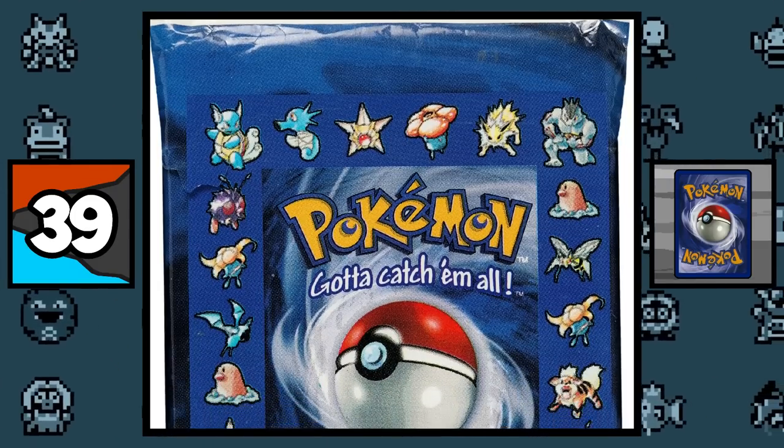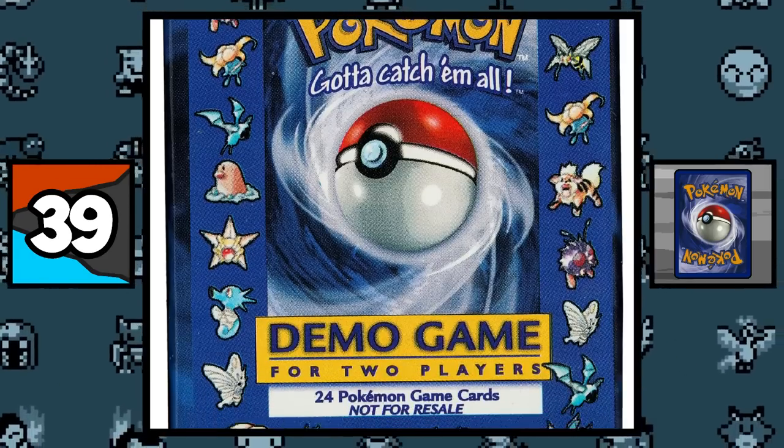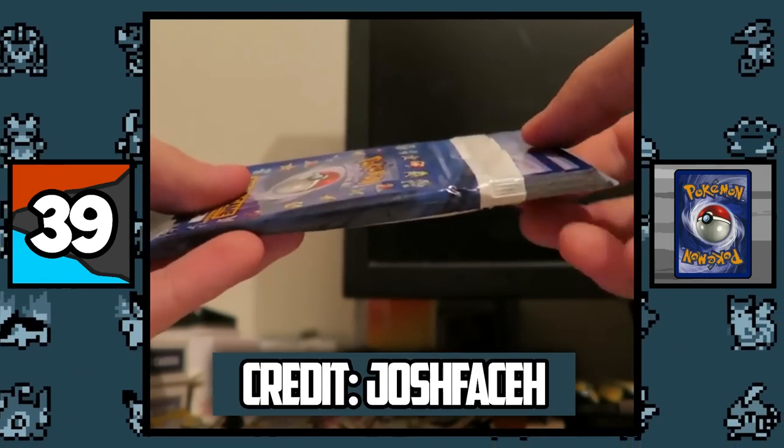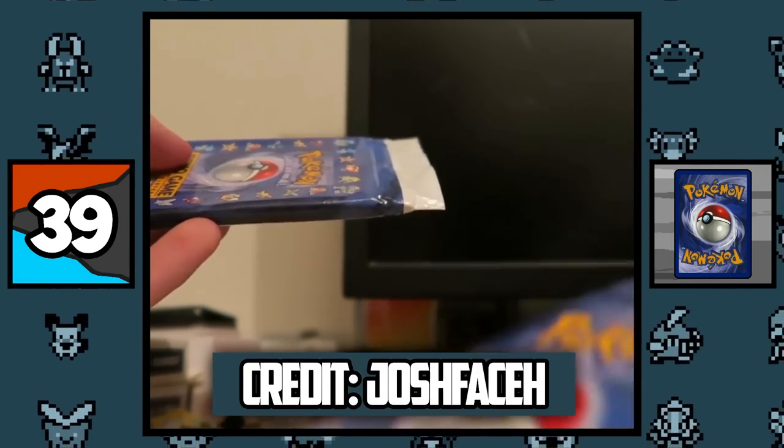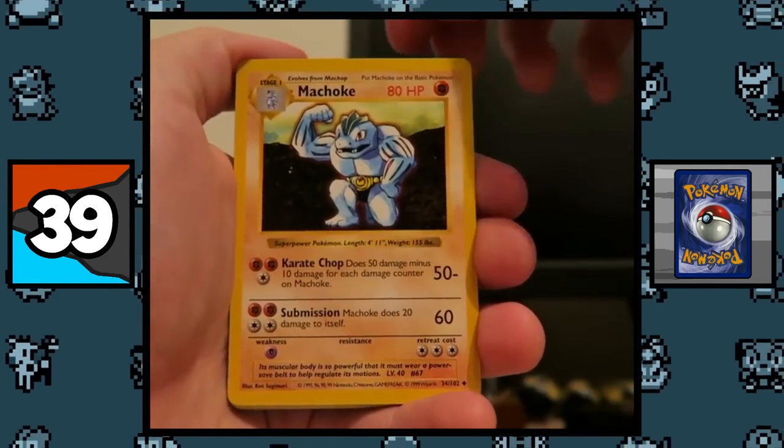The first ever TCG product released in the United States was the Pokemon Demo Game Booster Pack, which came with 24 Shadowless Base Set Pokemon cards. These packs were not intended for public sale — it was more for customers to sample the game at game stores. So this pack unopened is probably the rarest Pokemon booster ever.